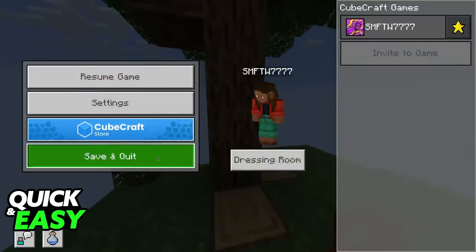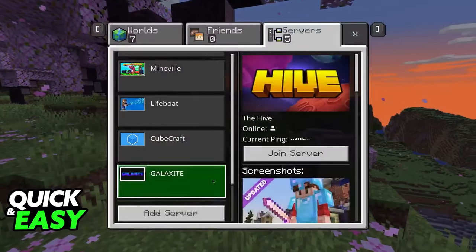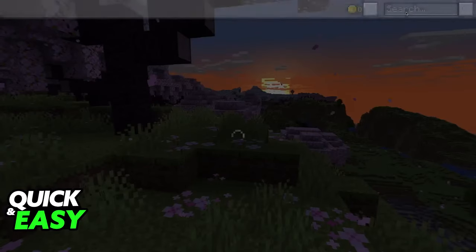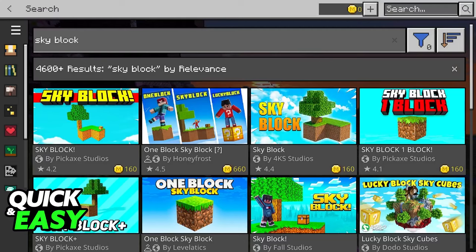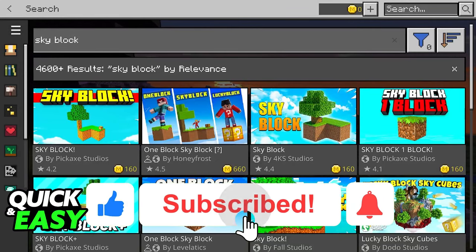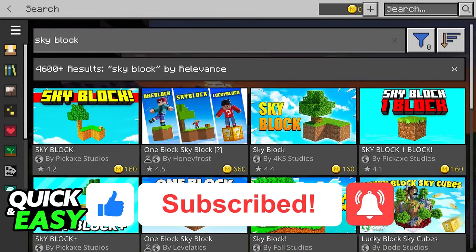Either join a public server or acquire a Skyblock world from the Marketplace — this is going to be the best way to play Skyblock on Bedrock Edition with your friends. I hope I was able to help you on how to play Skyblock in Minecraft with friends. If this video helped you, please be sure to leave a like and subscribe for more very easy tips. Thank you for watching.